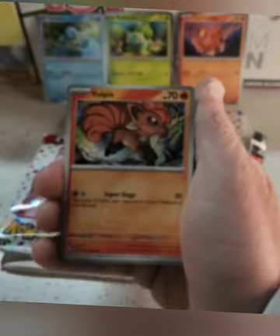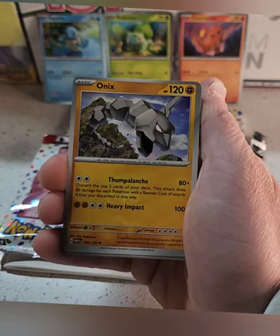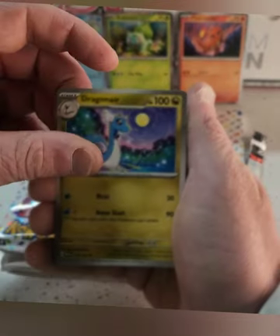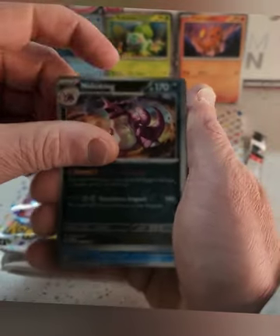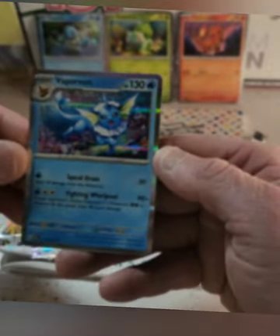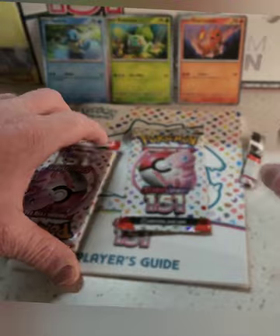Cubone, here we go. Vulpix. Magnemite. Onix. Dragonair. Scyther. Nidorino. Nidoking. And Porygon. Holo. Next pack.